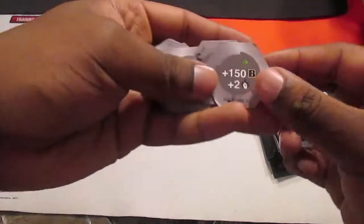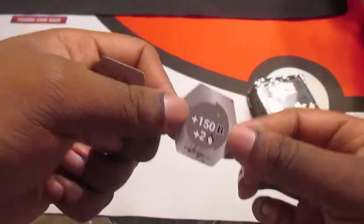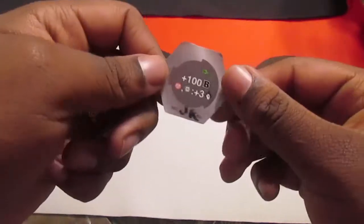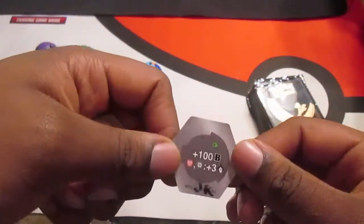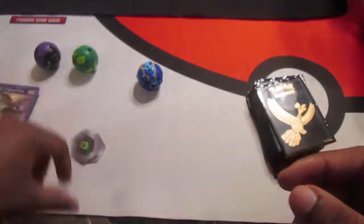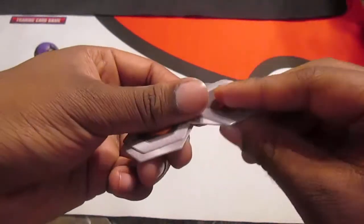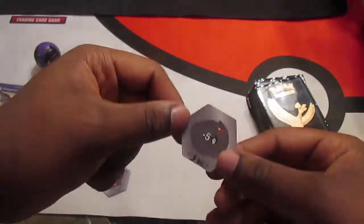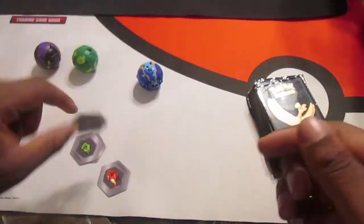This is a Green Fist, 150 B power, 2 damage. This is another Green Fist, 150 B power, Pirates and Yarkis against 3 damage. This is a Fire Fist plus 5 damage, and another Fire Fist minus 5 damage.